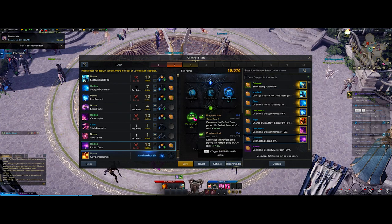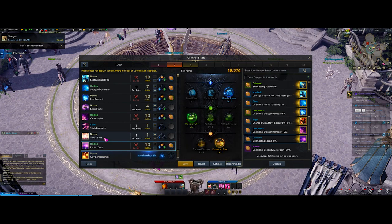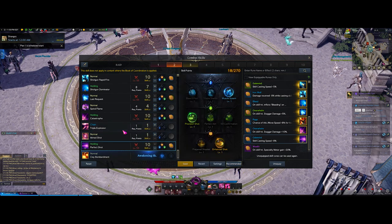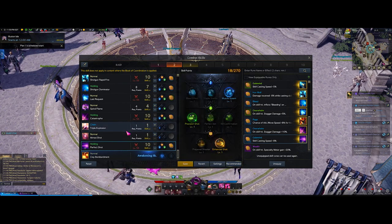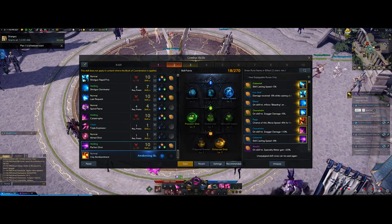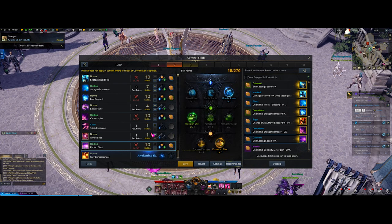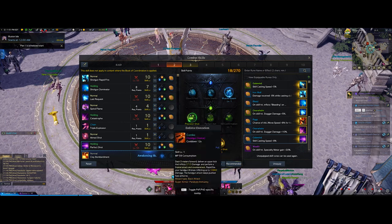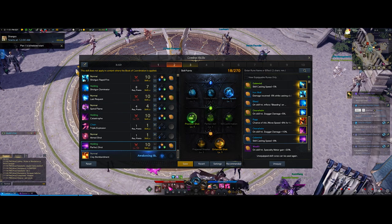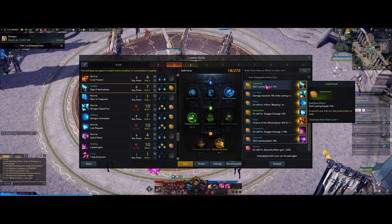For perfect shot in raids, I run muscle spasm instead of bleed effect - you could run bleed effects for more damage, but muscle spasm increases stagger so you can more easily pass stagger checks. Precision shot for more crit on the perfect hit zone, and enhanced shot for more damage. Then just put clay bomb on your bar when you get it. Note that I don't have any of the rifle skills on my bar because they are just bad. I just have spiral flame, catastrophe, and perfect shot. Those rifle skills are seriously trash - don't use them in raids.